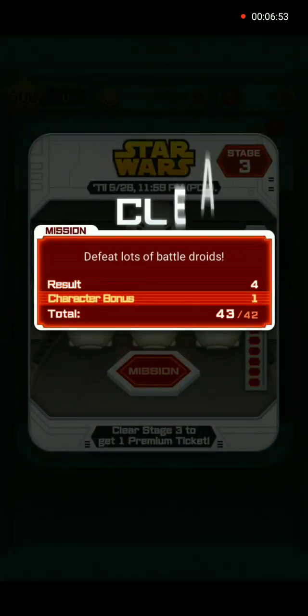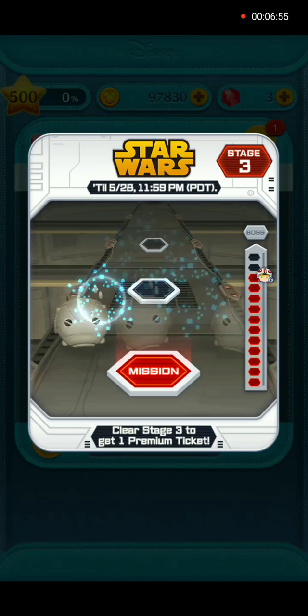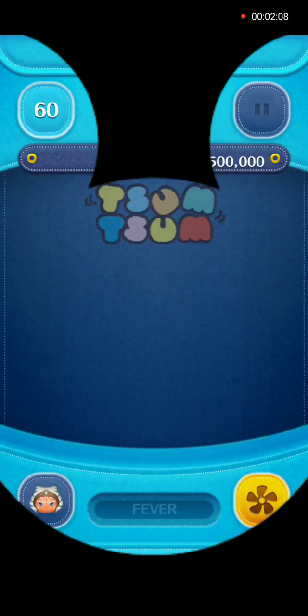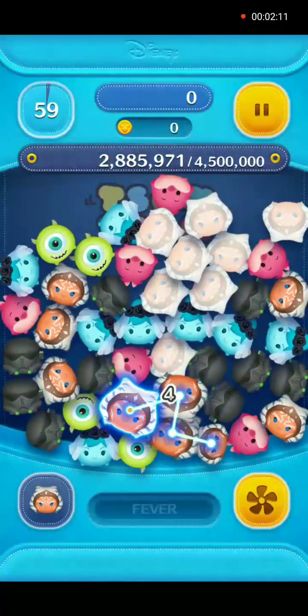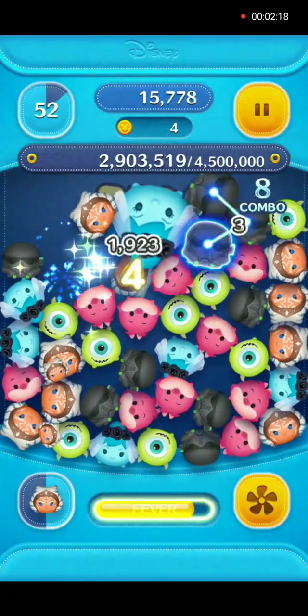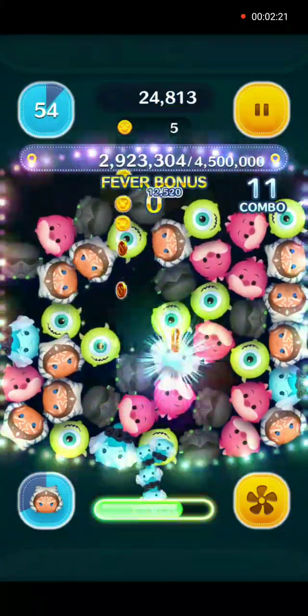End of gameplay for Mission 11. Mission is clear. Mission 12: score 4,500,000 points. We will use Ahsoka Tano in two games with no power-ups, and we will only be showing the second gameplay.